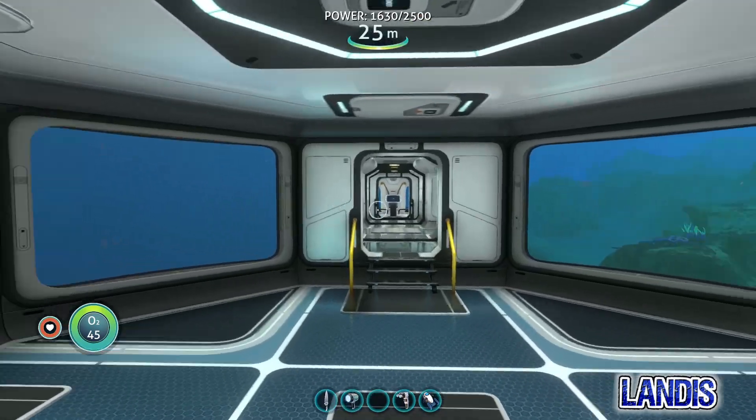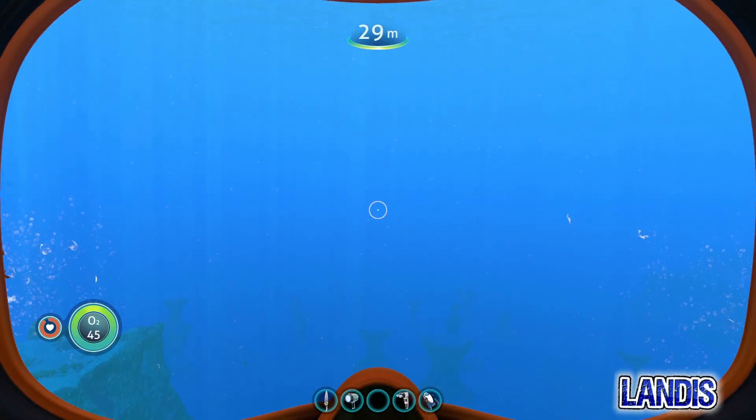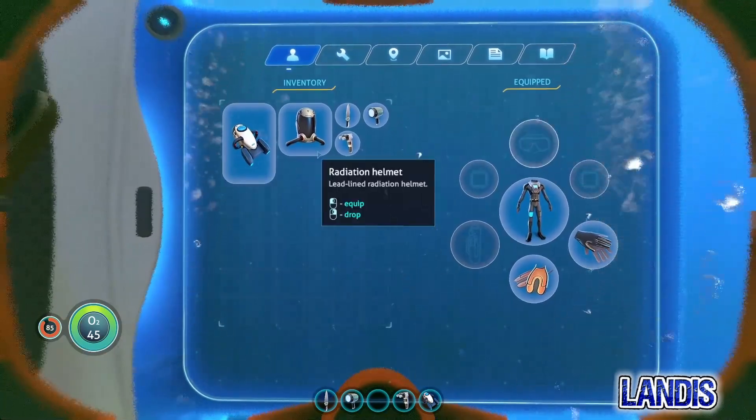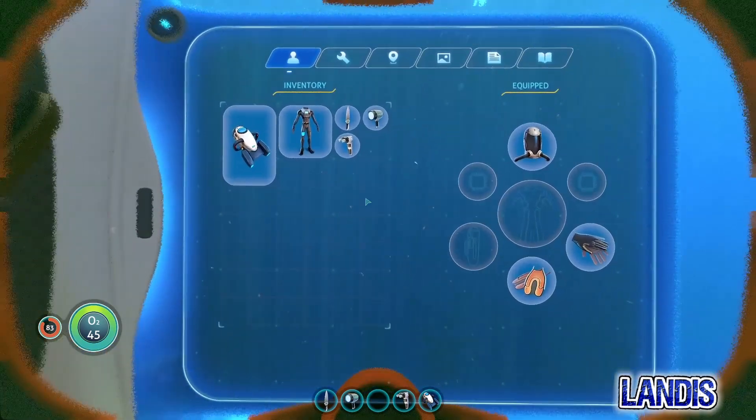Now each of these suits comes with its own specific job designed to aid you in the game. The radiation suit will protect you from radiation damage, but you do need to be wearing all three pieces — the helmet, the gloves, and the suit. No combination of two, or just one on its own, will work.